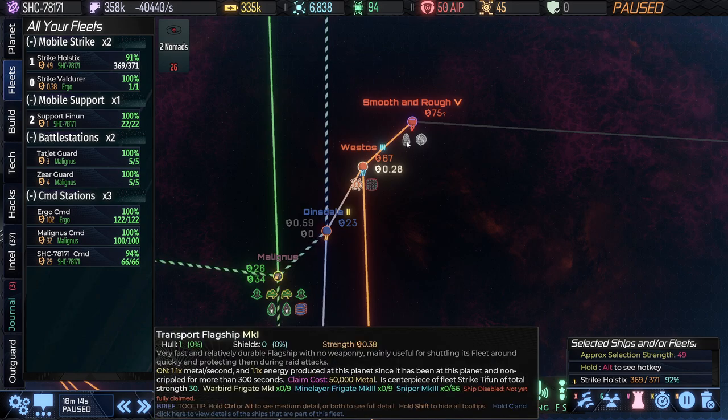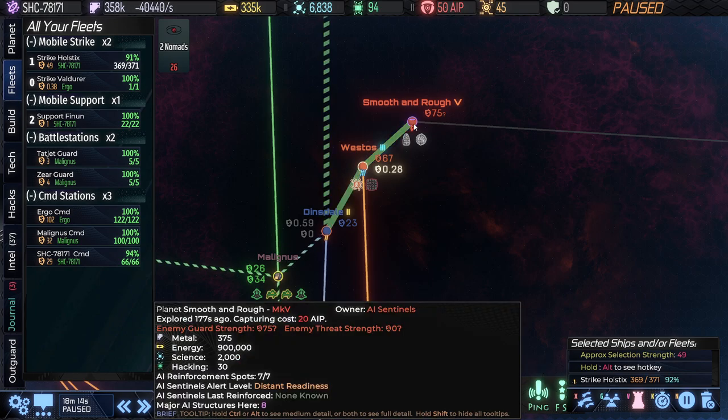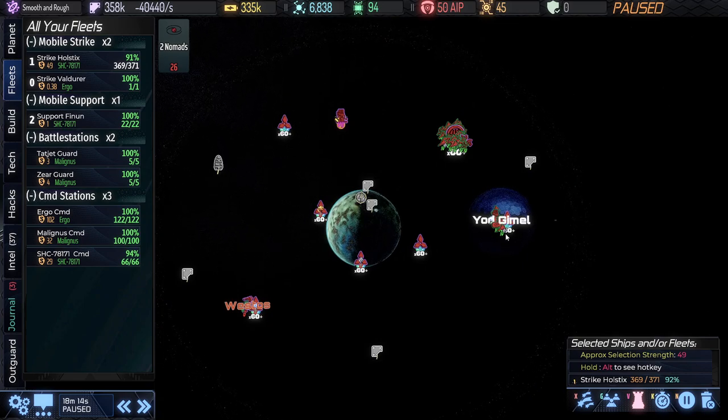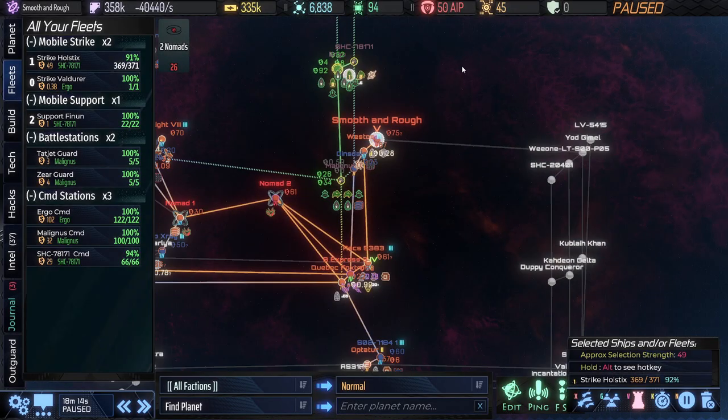I like this fleet — mine layer frigates, snipers aren't great but I do like having long-range ships, and warbird frigates are always pretty good. Then there's a power generator — it's right in the middle of the system, so we'd have to defend against both directions. But I really think Zenith power generators are overpowered right now, even with a higher AI progress game. I'm still going to want to get this — I think 900,000 energy. That is nice.